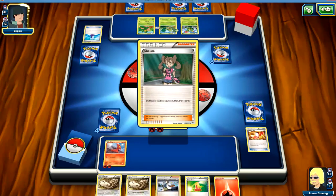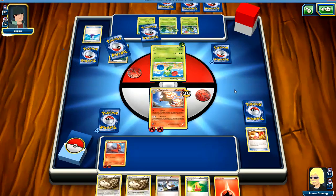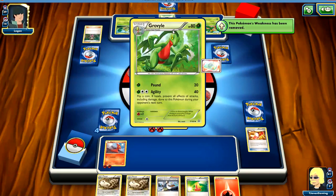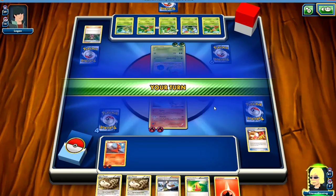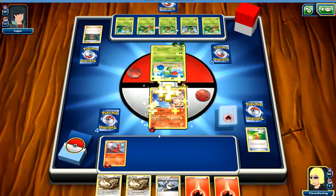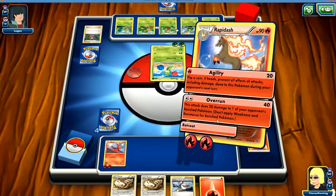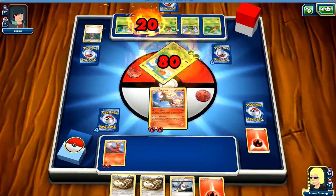Look at the top four cards of your deck — you may reveal a trainer card you find there, except Trainer's Mail, and put it into your hand. Shuffle the other cards back. No valid cards. What I'm debating is whether or not to use this Professor Birch's Observations. This guy's doing 10 a hit. I don't think I'm quite ready to play Professor Birch's Observations yet, so that's all we can do this turn.